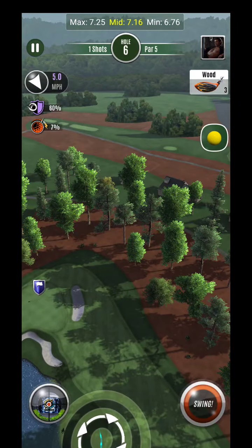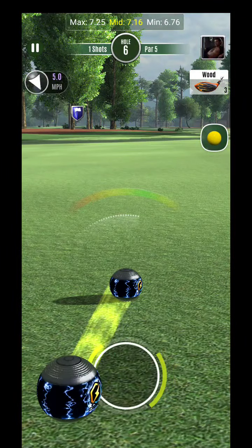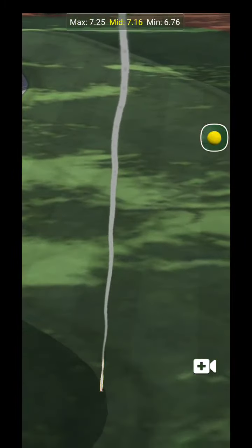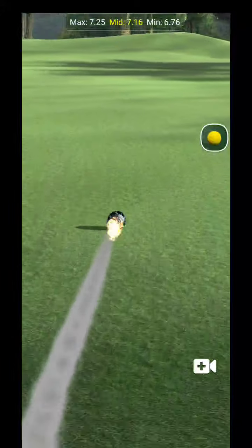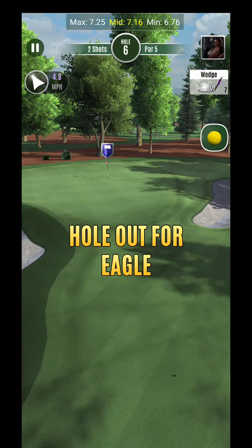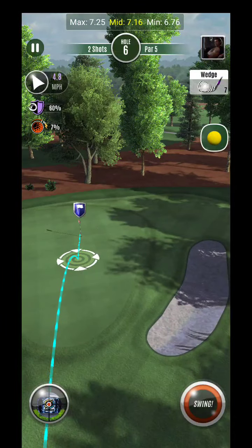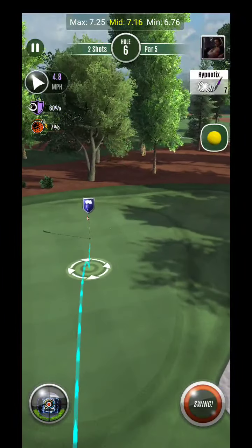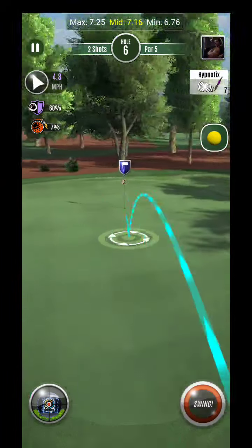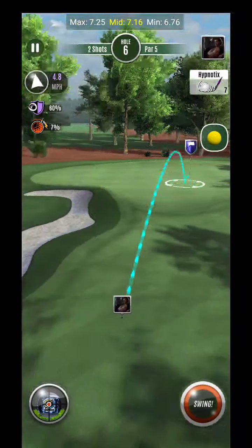I wanted to get as much back to the left as I could, so that's what we're trying to do here. But like I said, it's still gonna be short. If I had a sidewind I probably could have got up near the fringe — that's how big of a difference that wind was. If you guys want that eagle, best advice is to go back, start over, and just recycle until you get a tailwind.